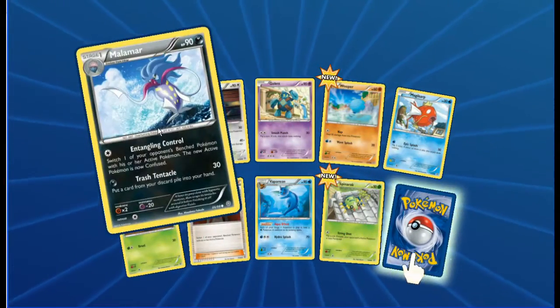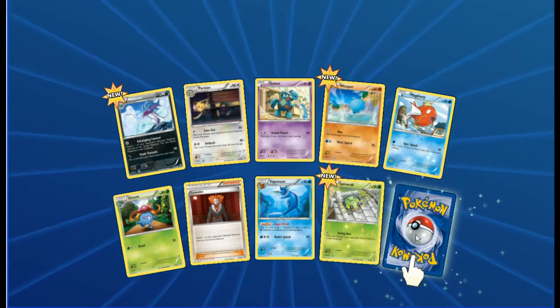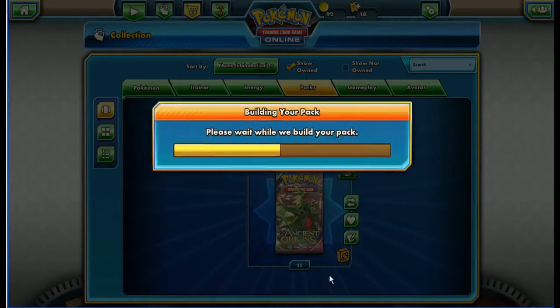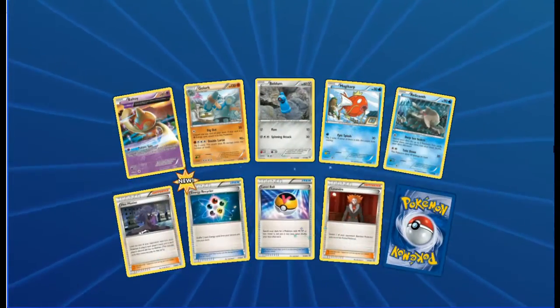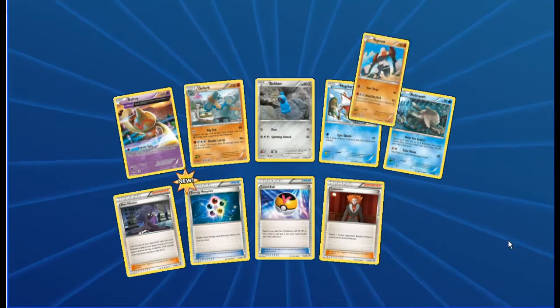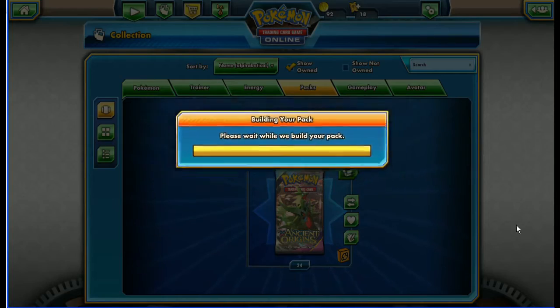Malamar, Persian, Golett, Wooper, Magikarp, Gloom, Lysandre, Vaporeon reverse, Spinarak - and an Ancient Trades rare non-hollow. We've got Baltoy, Golett, Beldum, Magikarp, Relicanth, Hex Maniac, Energy Recycler, Level Ball, reverse Lysandre - and in the back, Regice, a regular rare. Still pulling new stuff out of this set.